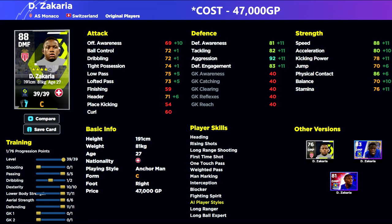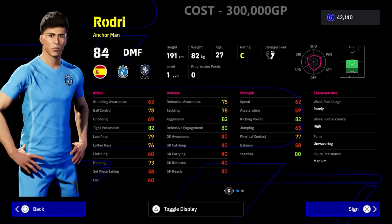He doesn't have unwavering form, which is a small issue but not a game breaker. He has blocker, interception, and man marking. He is a must if you're looking for a brilliant player under 50,000 GP. When we train him up, we're not going to use him purely as an anchorman — we're going to boost his pace and acceleration. He's a unique player similar to Makelele, with 80 acceleration and 88 speed.